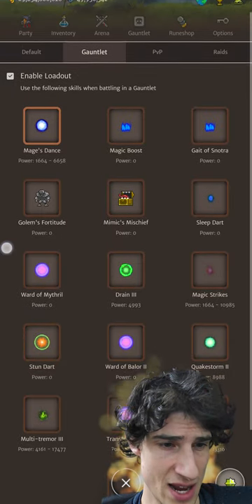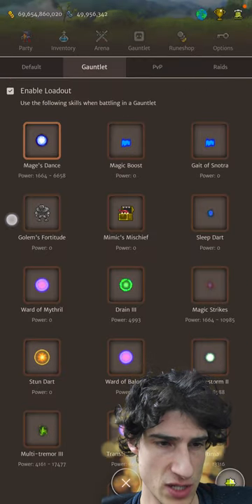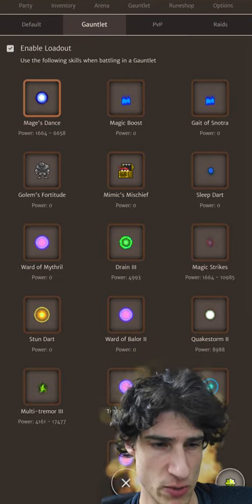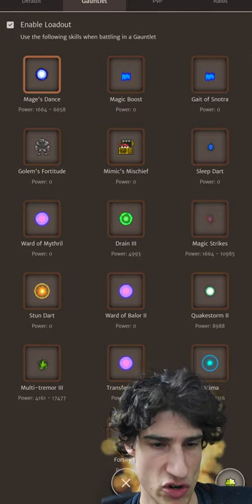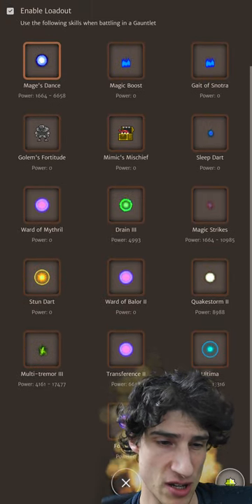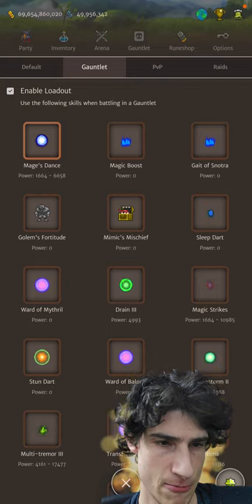The only mandatory skills: you've got Mage's Dance, then the buff skills — Golem's Fortitude, Mimics Mischief, Jin's Talent, Gate of Snotra. You can use Magic Tonic or Magic Boost. Then Ward of Mithril, Drain 3, Magic Strikes, Transference 2 — those are really the only mandatory skills. You can fill in the rest with whatever you want. I would have a couple of nuking skills in there just in case. But that's what we're going with.